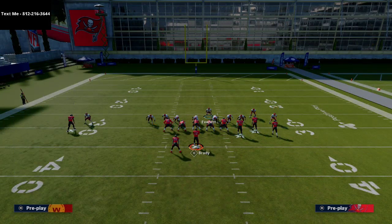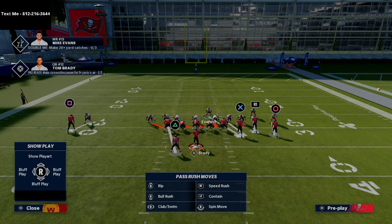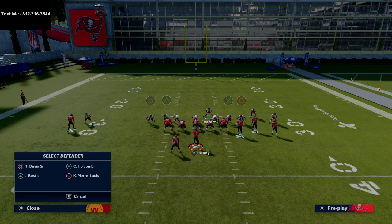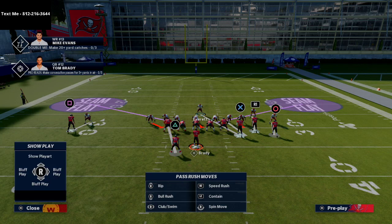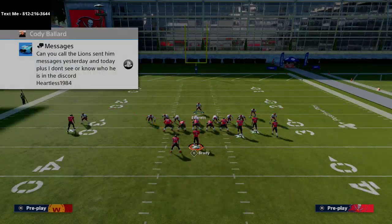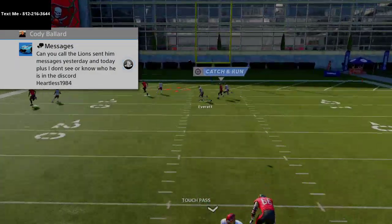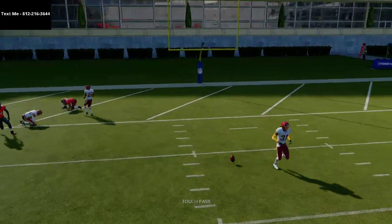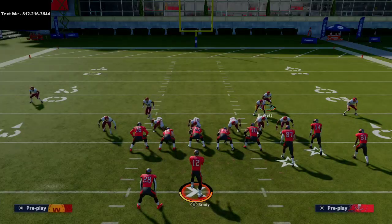At key moments you can do certain things — like take both linebackers and man them up on the tight end and the running back. Then take the outside rushers — or the nose tackles, the guards — actually the defensive ends — throw them into purples. Now you've got everybody's favorite coverage and you can essentially work over the middle if they throw into coverage. So this is a defense that works in extremes: you can either send heavy pressure or have heavy coverage.